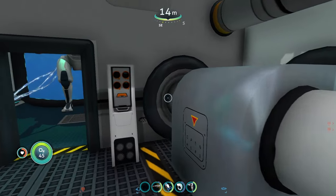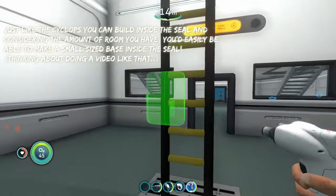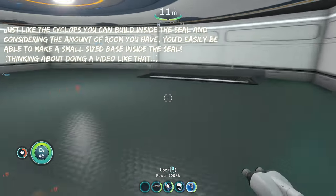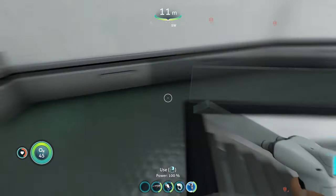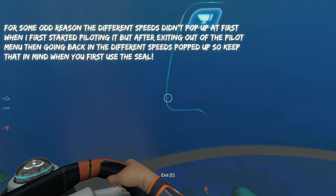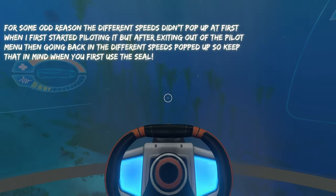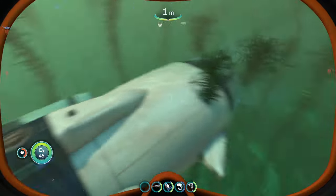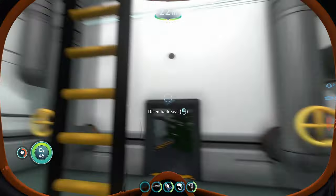You disembark inside and there's so much room — you could build like a hydro processor in here. You could easily make a small base inside. There's glass up here and a higher room above. This makes me want to do a modded playthrough using the SEAL as my only base. It doesn't have the ahead flank, ahead slow controls like the Cyclops, unfortunately, but this thing is so big and so cool looking.